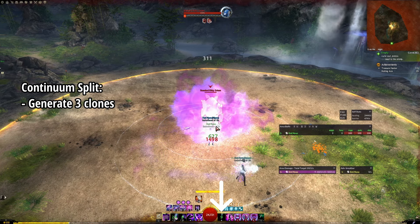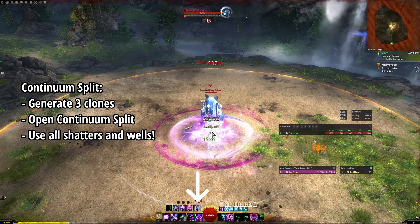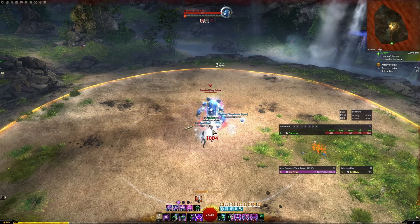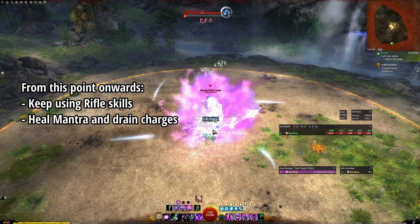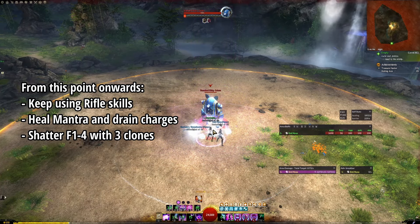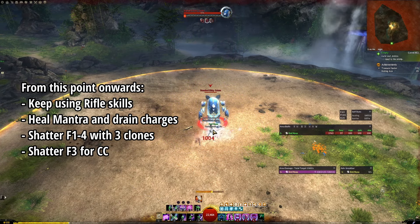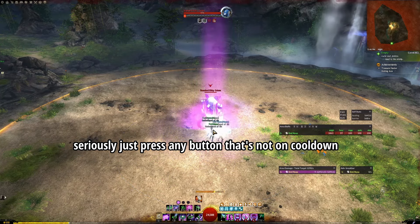Once you have all three clones, open up Continuum Split and use all of your shatters, all of your Wells, and whatever else you can fit. Once Continuum Split closes, you'll notice that everything is off cooldown again. From this point onwards, just keep using Rifle skills and drain all charges of Mantra of Recovery every time it comes up. Whenever you reach three clones, shatter F1 through F4 — prioritizing F1 and F2 for regular boon generation, F3 for CC, and F4 for stability. So yep, just press buttons!